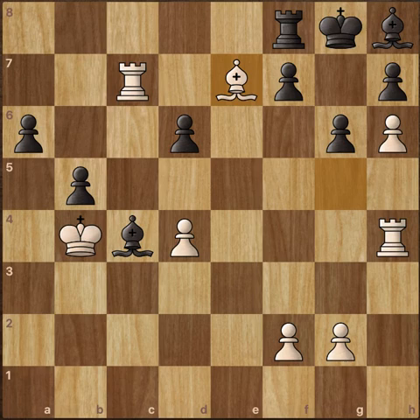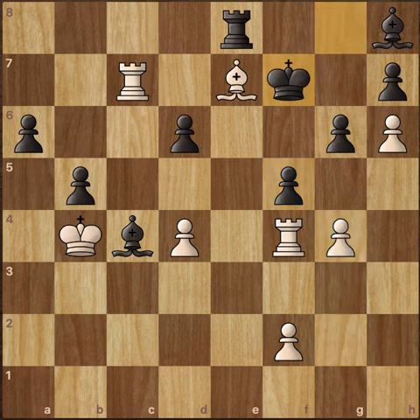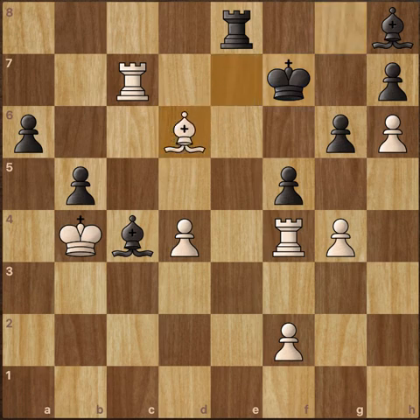Both players are equal in material but Carlsen is doing much better due to his attacking strategies. Bishop to e7 is obviously attacking this Rook but also this pawn, so Carlsen just wins the pawn back. Now Rook to e8 — Carlsen ignores the pawn since he can take it whenever he wants — and plays Rook to f4. The pawn comes up to f5 and now we have g4. King to f7, now attacking this Bishop. The Bishop has to capture the pawn and that's what Carlsen does: Bishop takes d6 with a discovery from the Rook.